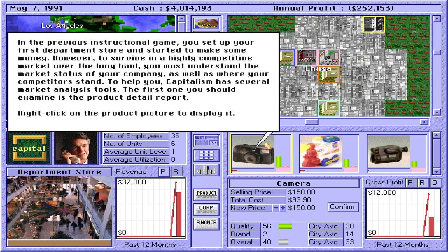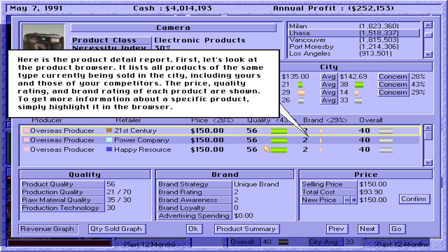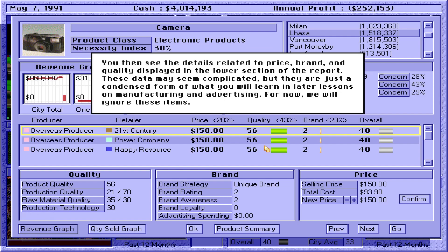Right-click on the product picture to display the product detail report. It lists all products of the same type currently being sold in the city, including yours and those of your competitors. The price, quality rating, and brand rating of each product are shown. To get more information about a specific product, simply highlight it in the browser. These data may seem complicated, but they are just a condensed form of what you will learn in later lessons on manufacturing and advertising.